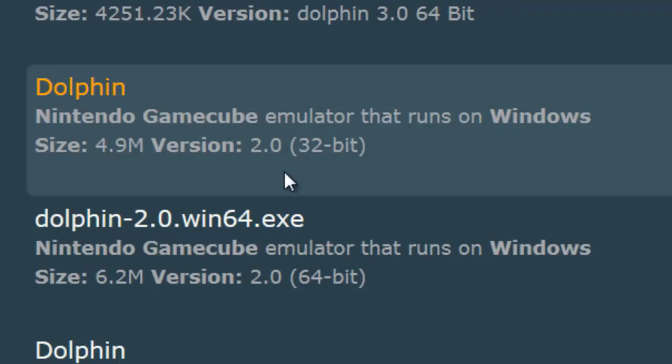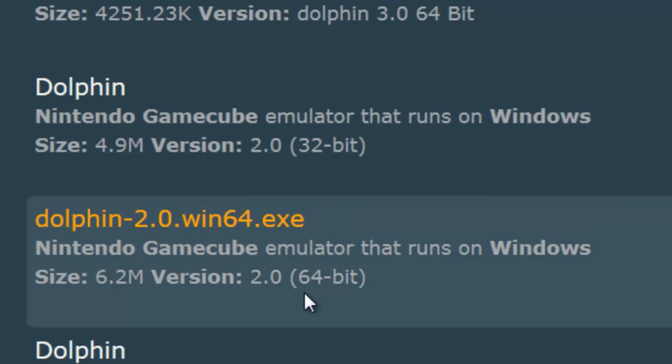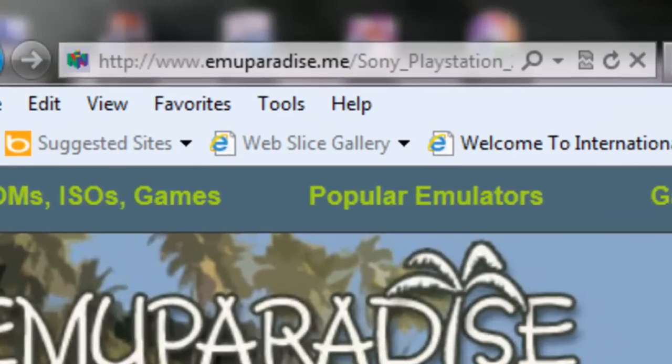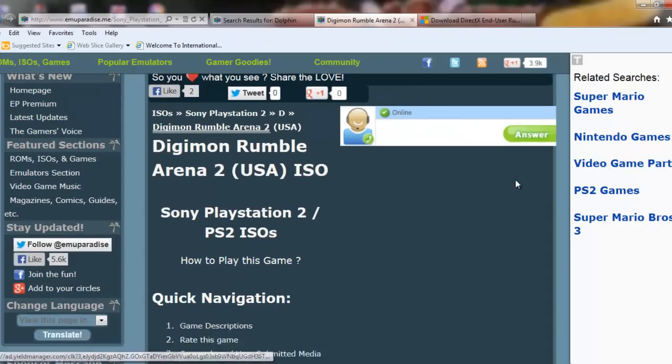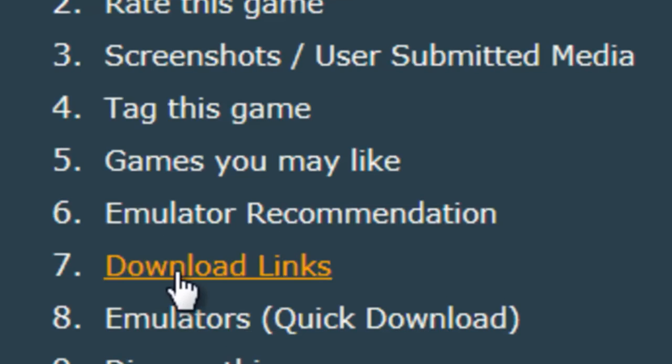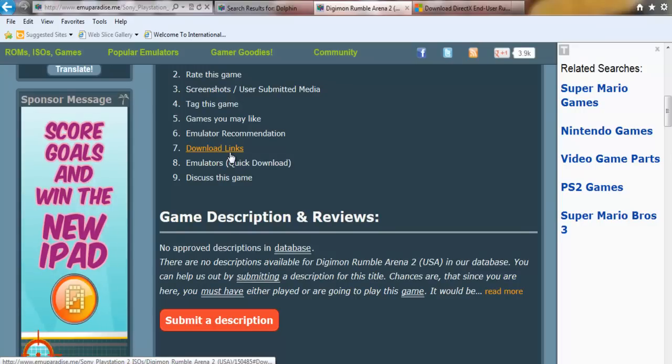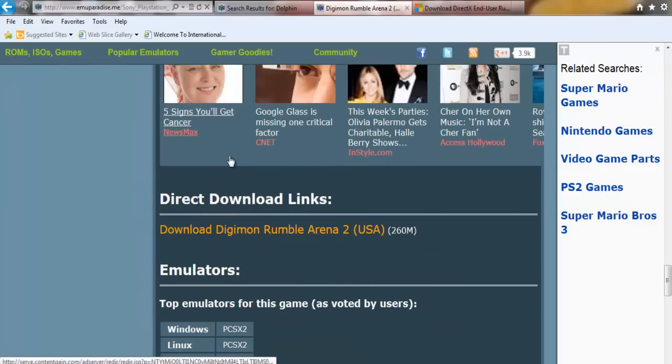Then click what I show you right now. After you finish installing the emulator, you should go to this link for Digimon Rumble Arena 2 ROM ISO. Then I scroll down and you should not click the download links because I already tried and those won't work. Scroll down and click the direct download links below.